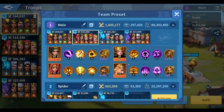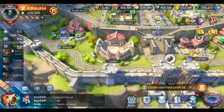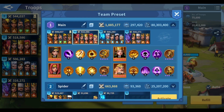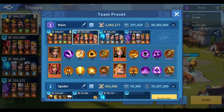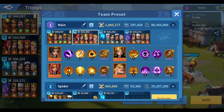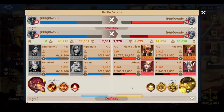Once Athena casts her ultimate skill, it's almost impossible to kill the march. We need Hippolyta to keep casting her ultimate skill to reduce or deny the energy regain on the enemy team. This build is not complete yet — I'm not having the exclusive artifact for either Empress Woo or Sign Duke, so I need those two as soon as possible. More importantly, I need a surge artifact for Hippolyta with a physical attack bonus as the main attribute, which will help her cast her ultimate skill consistently.